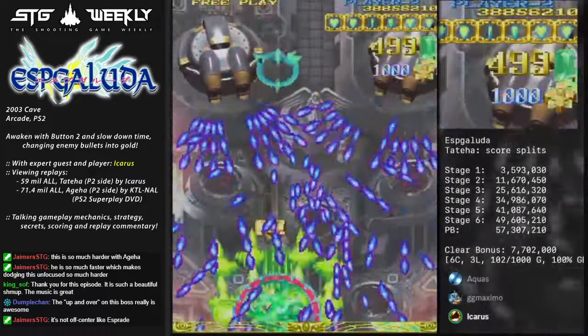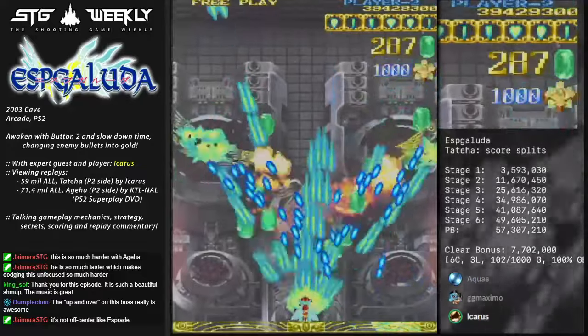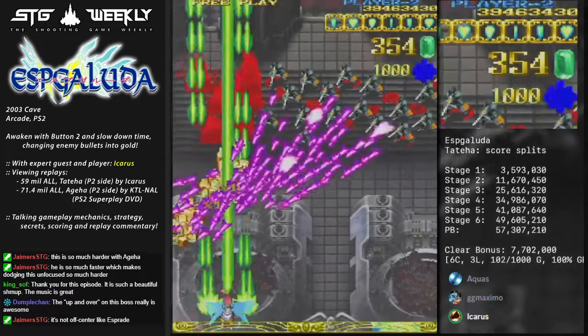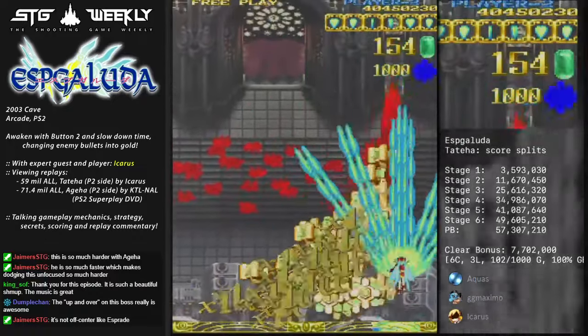Oh, that was a tight dodge - yeah, this is quite scary. Then there we go, nice. You've got a huge group of soldiers right at the end here - you actually want to keep a few Kakusei gems here just so you can get some more points off these guys. Tap dodge because they'll always miss as long as you're moving.